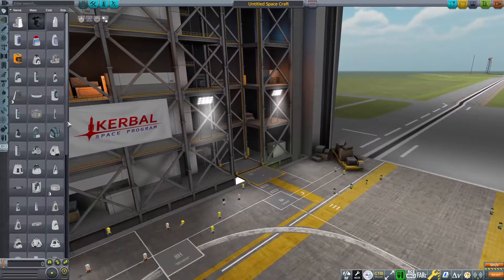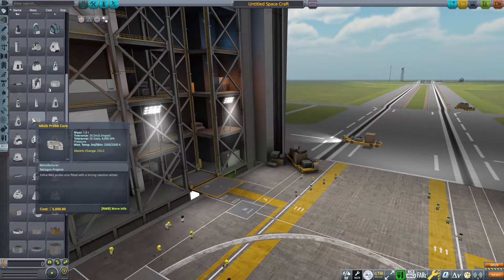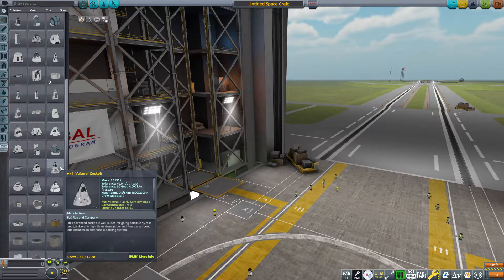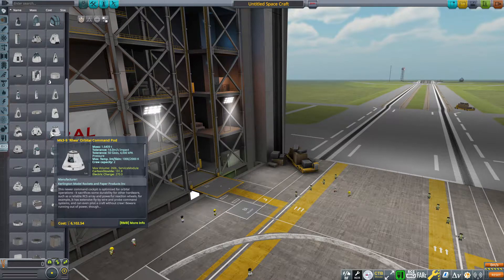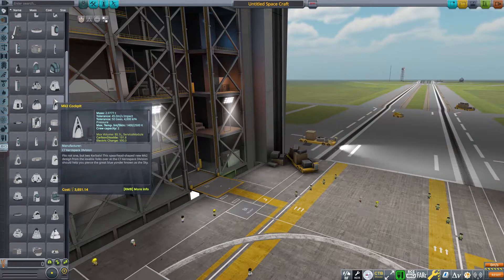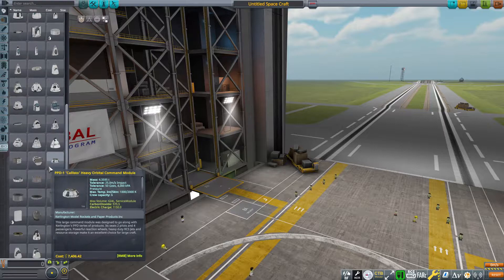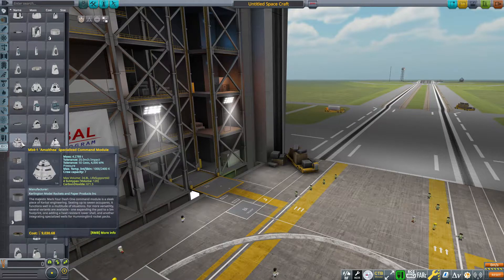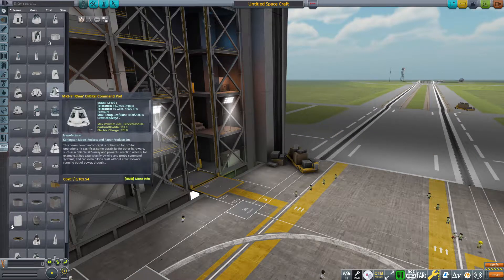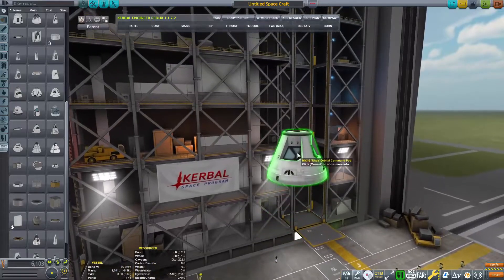We've got a lot of mods installed, some cool stuff, so we're going to have some interesting things going on. What are we going to start with as the main point? Because it's a space station. We don't really need any of these. The Orbital Command Pod might be an interesting one, actually. You know what, I quite like the Orbital Command Pod. It seems like a nice one to start with, so yeah, we'll start with that.